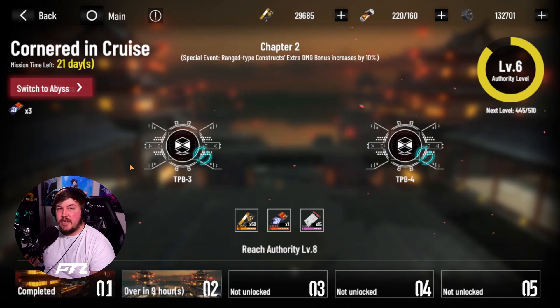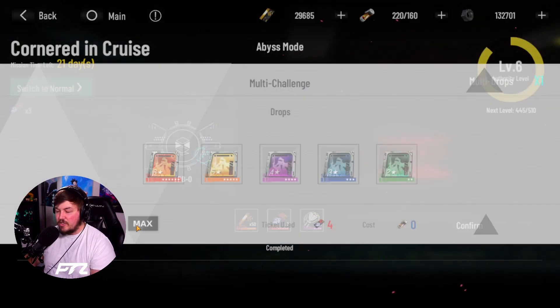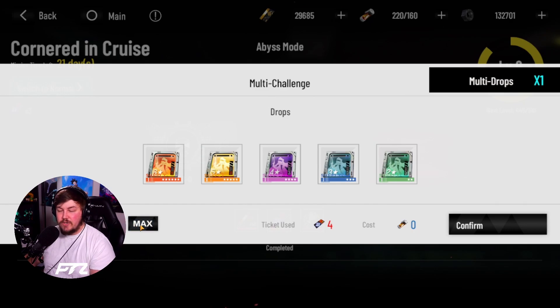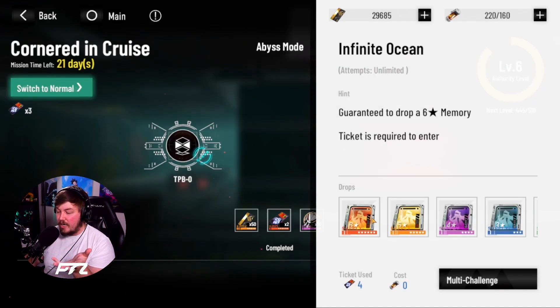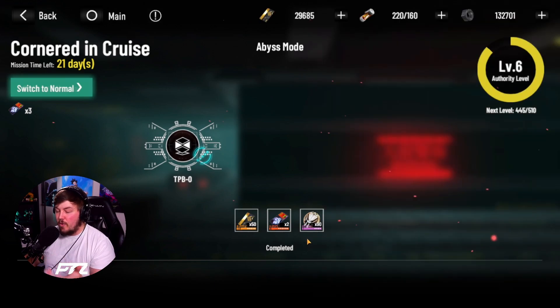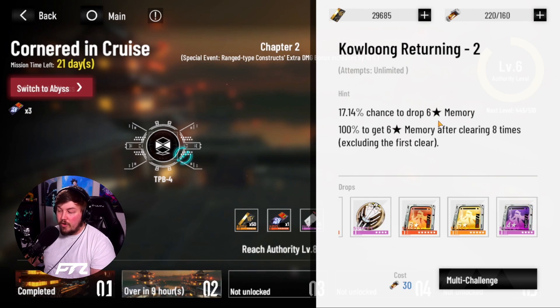You do have a chance at holo tickets. Those tickets basically take you into the Abyss, which is where you get your guaranteed six-star memories. You need four of them to enter. I've been able to get to eight, but for some reason it won't let you run it more than once, so you do have to run it four by four. This is essentially where you get your guaranteed six-star, and you can see different rewards as you pass through. If you're really hurting on memories, you have a certain percentage and then 100% after the eighth clearing.